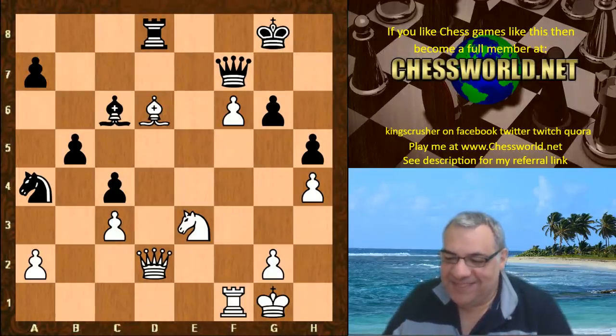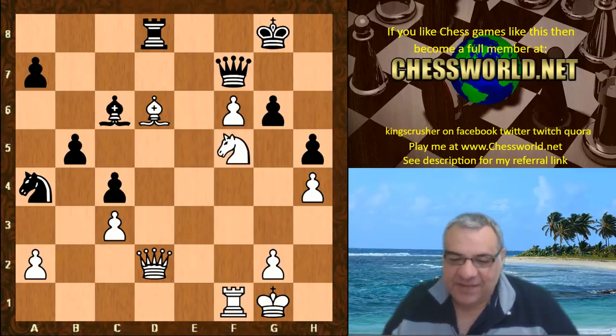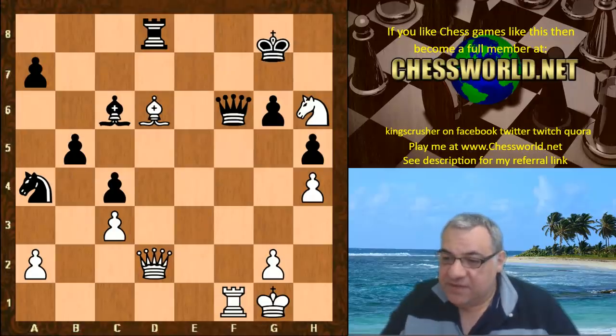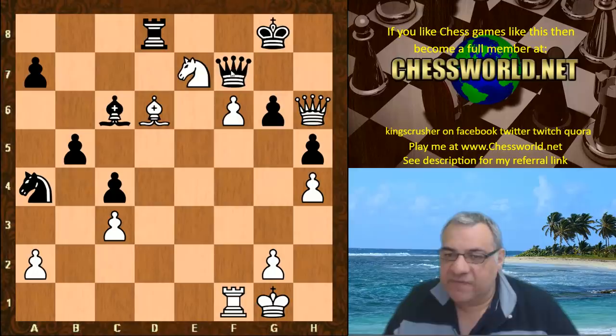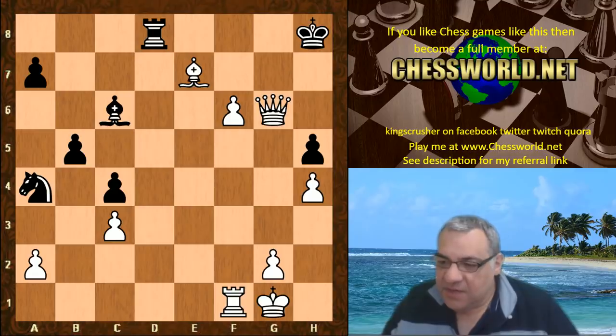Move of the game, move of the match: Nf5! It's threatening things like Nh6 check as a big example, forking King and Queen. In the game, gxf5 was played. On Queen takes, we just play Nh6 check, discovering an attack on the Queen — King h7, then the Queen and Knight coordinate on h6. Qh6 check, and Nxe7 check forces the win of the Queen. Absolutely devastating — or just take on g6 first to be sadistic.